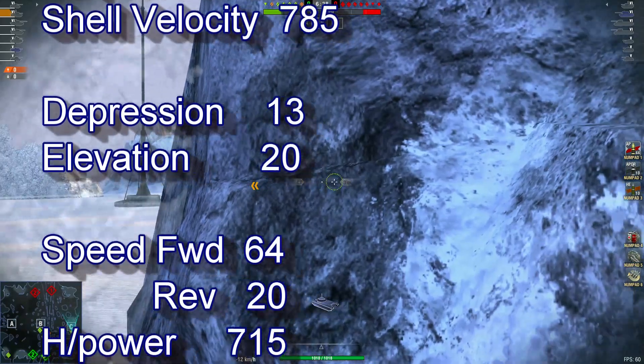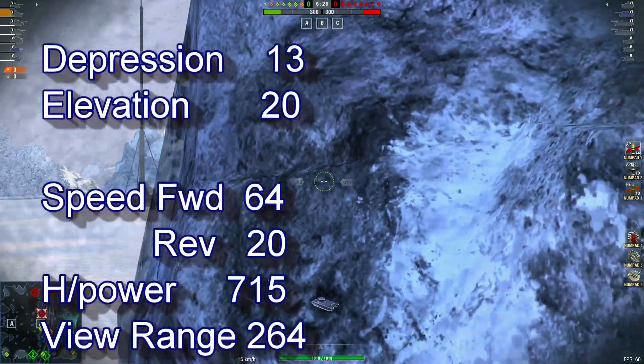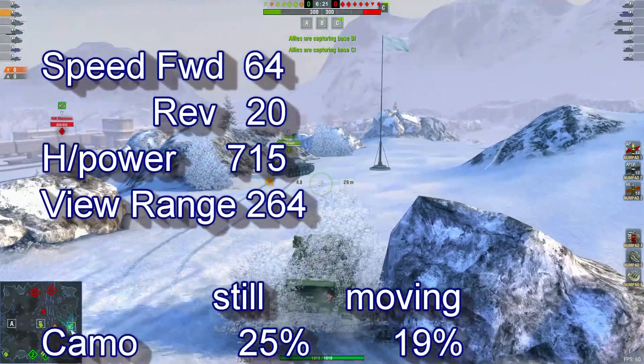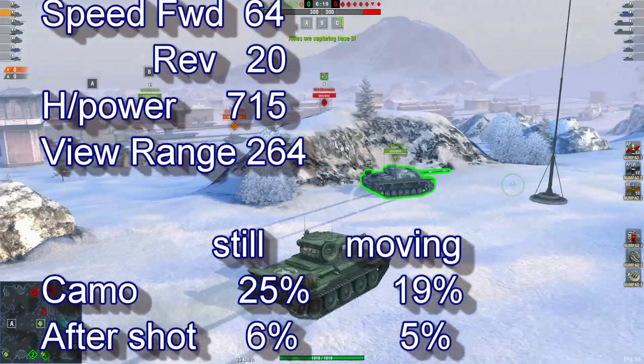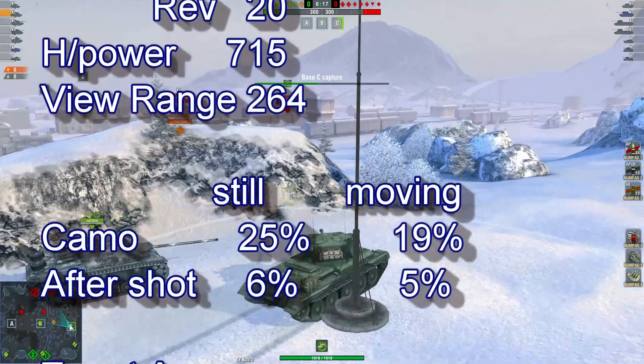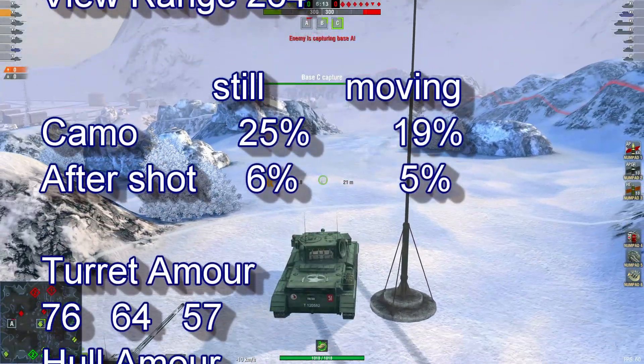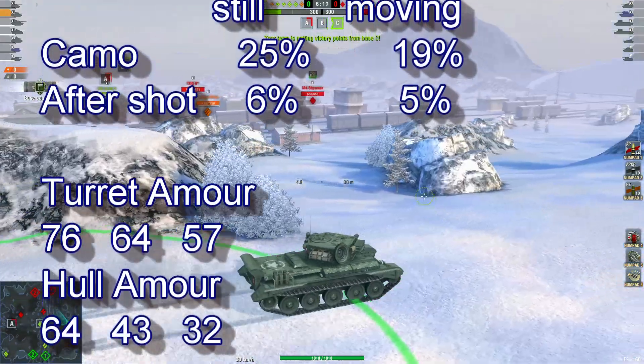Reverse 20, view range at 264, camo stationary 25%, still 99% moving, after shot 6 and 5%, turret armor 76, hull armor 64.